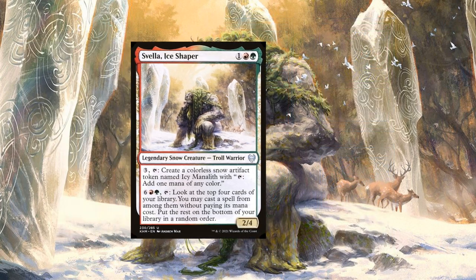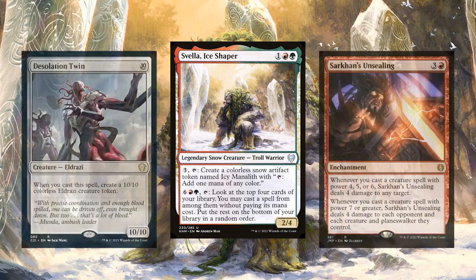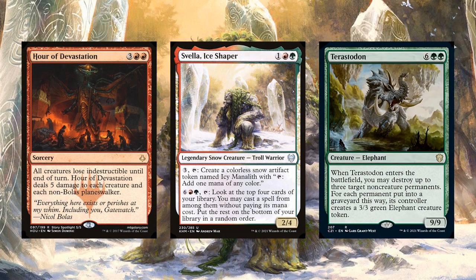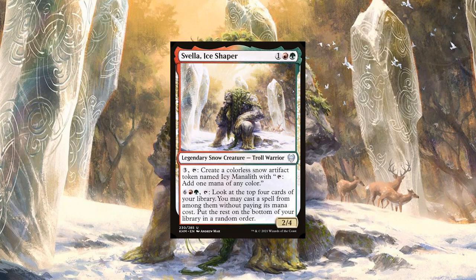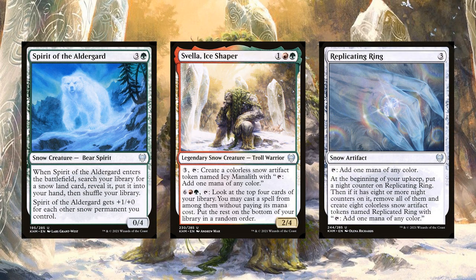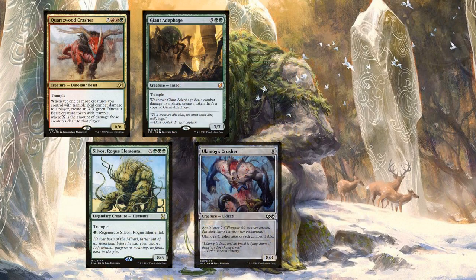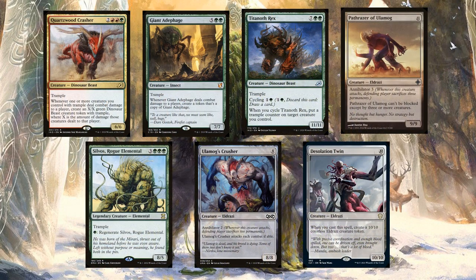A few important things to note here: the ability does say cast, so you'll be getting any cast triggers that this would generate. Additionally, Svella lets you do this on your opponent's turns as well, meaning you'll be able to ignore timing restrictions, effectively allowing you to cast any spells with this ability at flash speed, opening up some interesting avenues of play for us. Now there are a few ways to build around Svella. A snow-themed or artifact build would be perfectly viable, but sometimes you want to embrace your inner Timmy and listen to that voice that tells you that slamming huge bodies on the board and turning them sideways is enough to win games.